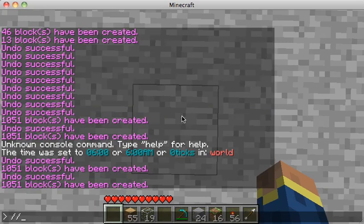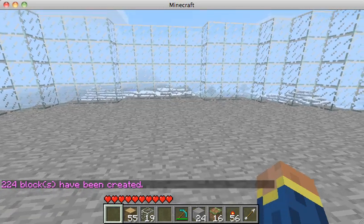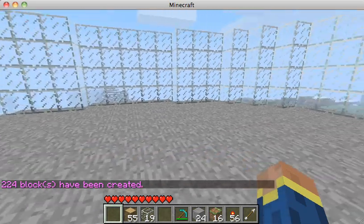Then do a hollow cylinder — add an H to the command: //hcyl glass 10 4. That makes it four blocks high. Look around and it creates a glass window all the way around, which is pretty cool.